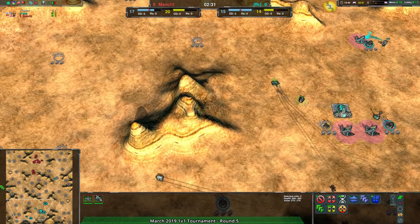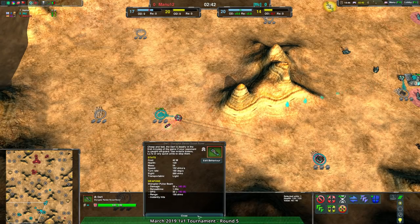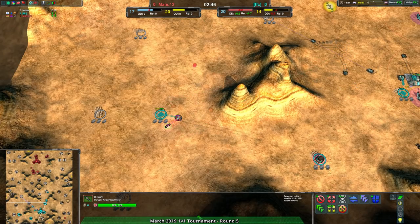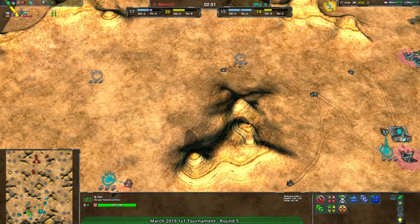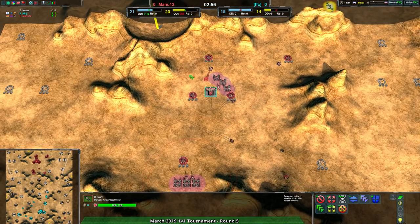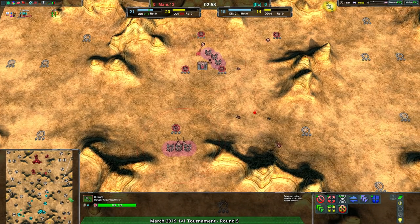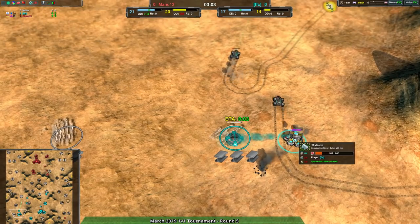FFC is not expecting this at all — not sending anything to protect that Mason. Darts don't have a huge amount of damage and Masons have a lot of HP, so it'll take about 30 seconds to kill it, which means there is time for a Scorcher to come in. Mana 12 only sending darts for that, and I like it. The Mason has been saved, just barely.